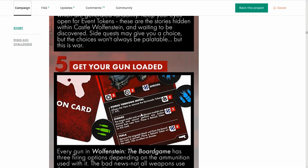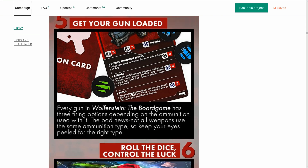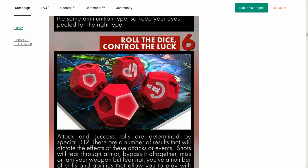Get your gun loaded — you need special ammo to do these abilities. You can loot enemies, take guns off them, take their ammo. And there's dice rolling here — they're using D12s, which is fairly nice. I don't think I've seen a D12 in any of my games. The custom dice look really nice; I really dig the coloration they've done here. Certainly unique.